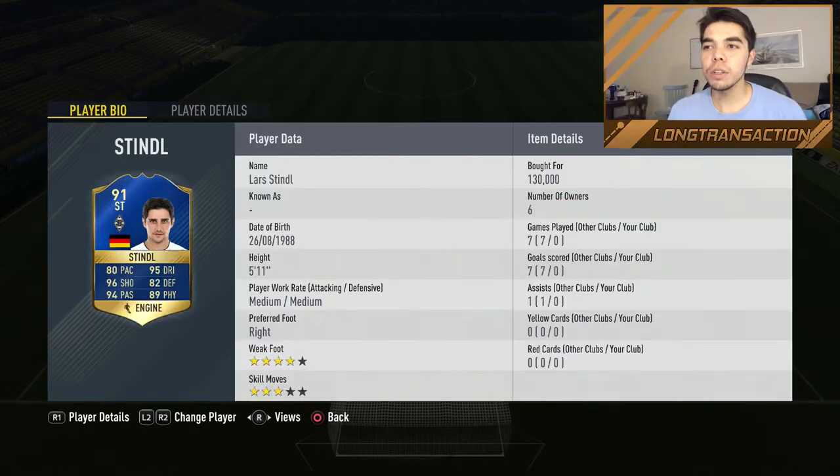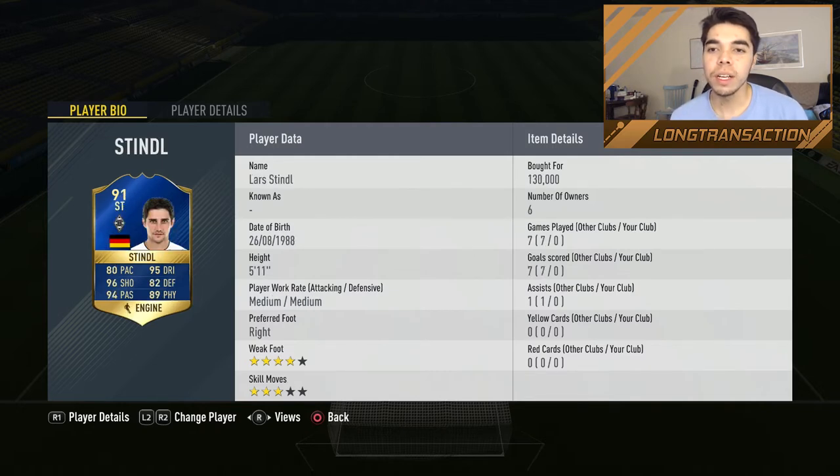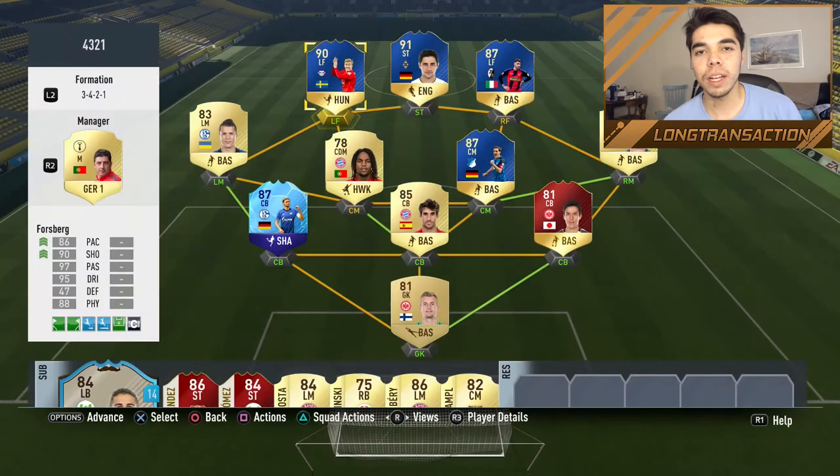In terms of price, Stindl was 130k whereas Forsberg was 205k. So even though the lower-rated player, they pretty much have similar stats in my opinion except for pace — but the lower-rated player costs a lot more, so we'll see if Forsberg is worth that extra 70k.